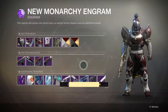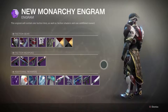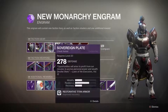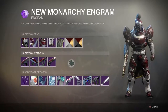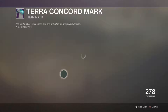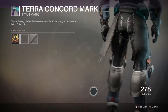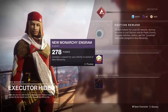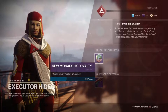We're going to pledge our allegiance to New Monarchy. This armor actually looks kind of sweet — I'm not really digging the shader, but the helmet looks pretty cool and I do like the Titan Mark. I actually got the Titan Mark from a package he gave me and I never really saw a Titan Mark that looks like this before. We're pledging our allegiance and hopefully getting some good gear.